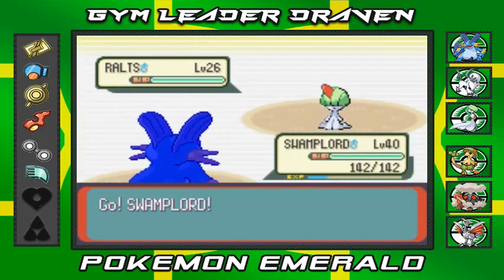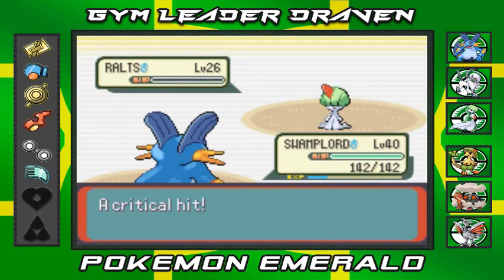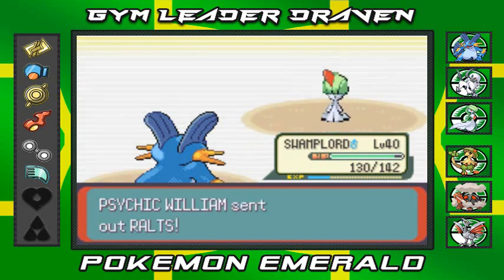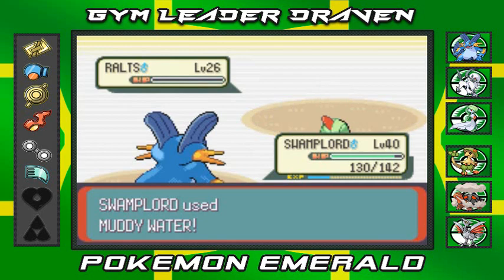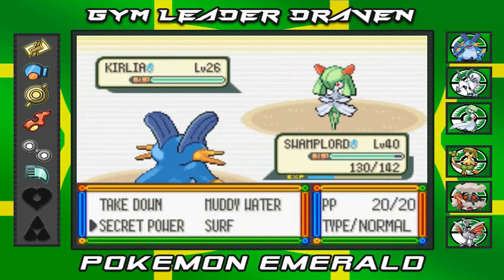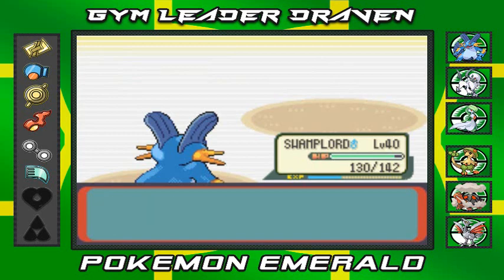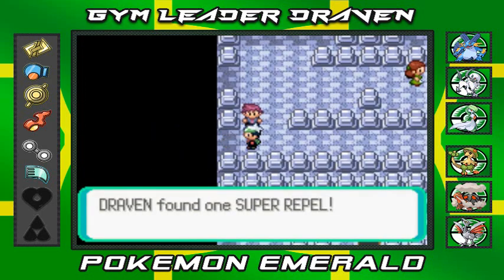We're going to go again with another Ralts — revenge time for Swamplord. Muddy Water! Gaia grows to level 36. It's coming out with a Kirlia. Let's go with Secret Power — looks like a Strength attack. William's been defeated. 'I drowned in self-pity.' And we found ourselves a Super Repel, which is also very good. Moving on forward — I think we're in the last few bits of this floor.